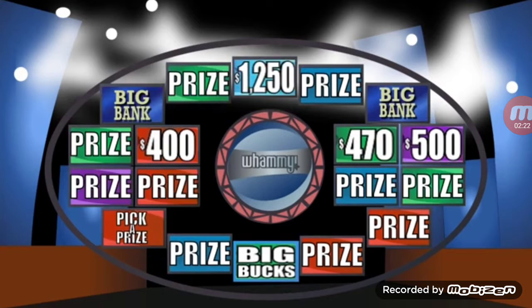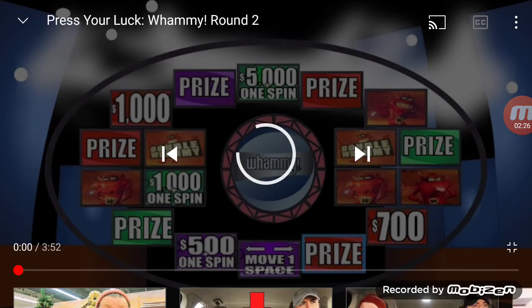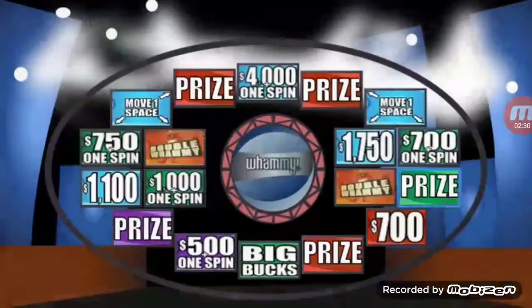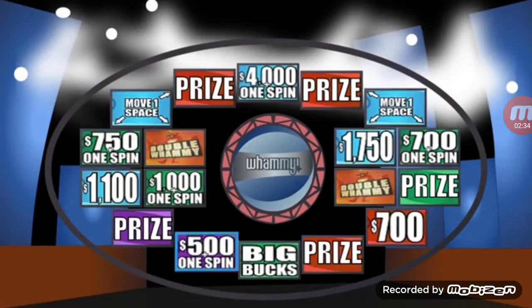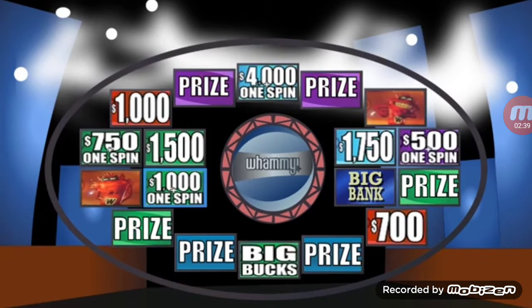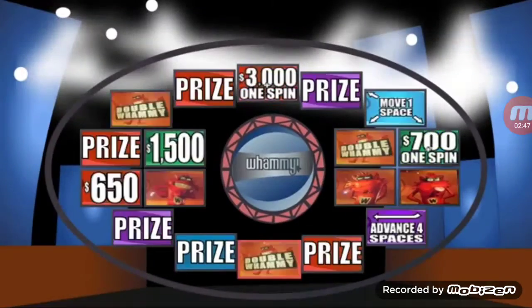We're going to stop there and go on to our next round. We have over $100,000 in cash and prizes to be won here. But now we've added some double whammies — not only will we hit a Whammy, we will also subtract $1,000 from our score. Stop! $700.